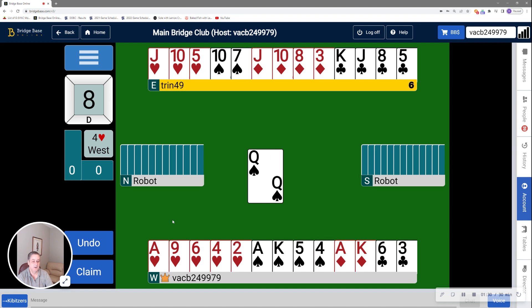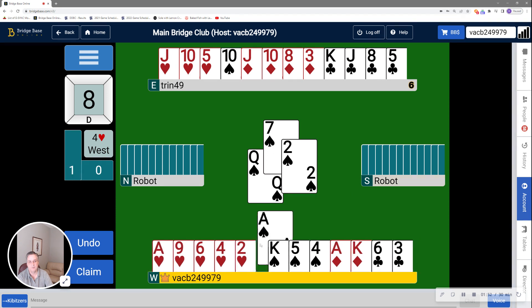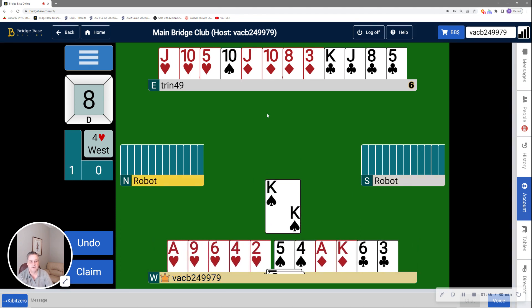Queen of spades lead. If we look at the losers in the hand, it looks like I have potentially two club losers, no diamonds. I have the four and five of spades in my hand that I'm going to have to do something with, and I have two heart losers, so I certainly have my work cut out for me. So I think the most straightforward approach here is just to ruff the four and five of spades with the hearts that are in there. So I'm going to cash the ace, and I'm going to cash the king of spades.